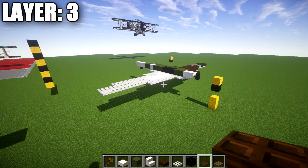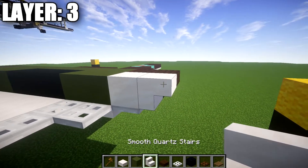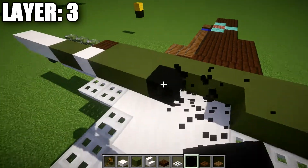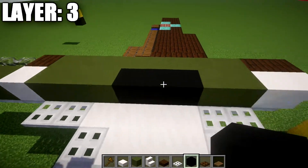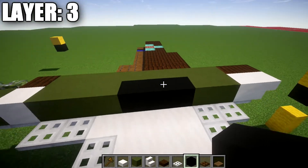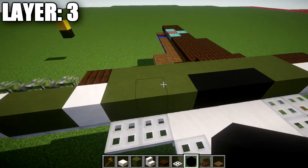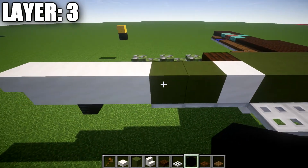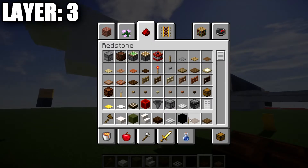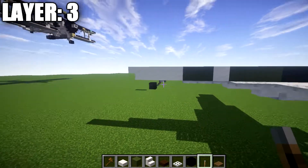Moving on to layer three. Go to the iron trapdoor on the front and place down a quartz full block on top of it, followed by a quartz upside-down stair toward the front. From that quartz full block, place down two green terracotta blocks back. At this point you can choose to build an interior or fill it in with a row of three black concrete blocks. After that, place a row of three green terracotta blocks back, a quartz full block, two green terracotta blocks, three quartz full blocks, and then a quartz upside-down stair on the back. Place a lever on the middle quartz block on the bottom and flick it back so it connects to the wither skeleton skull for the rear wheel.